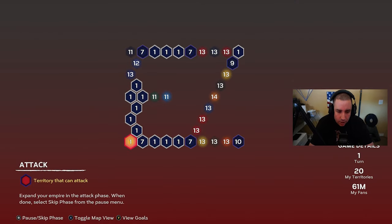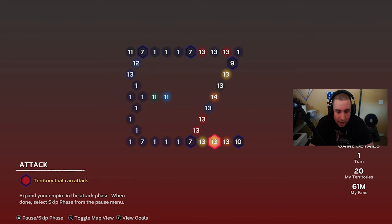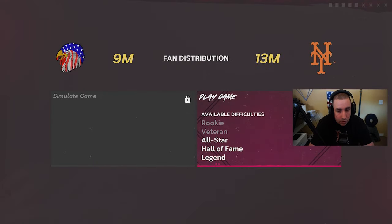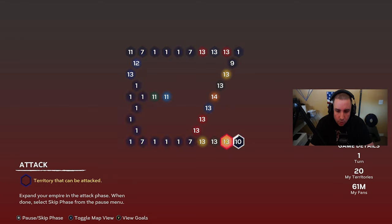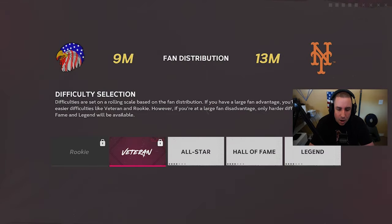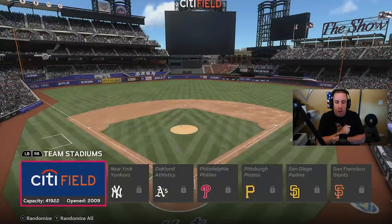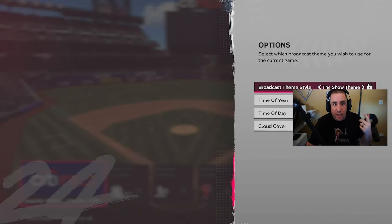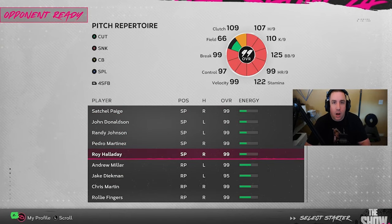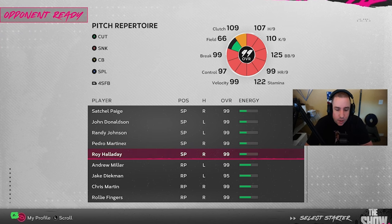The three at the bottom and the three at the top were on All-Star difficulty — that's why I stopped there. Everything else is going to be on Hall of Fame. Actually, we can play a couple more on All-Star right now, so we'll go ahead and play the Mets on All-Star and keep going as long as the difficulty stays there.